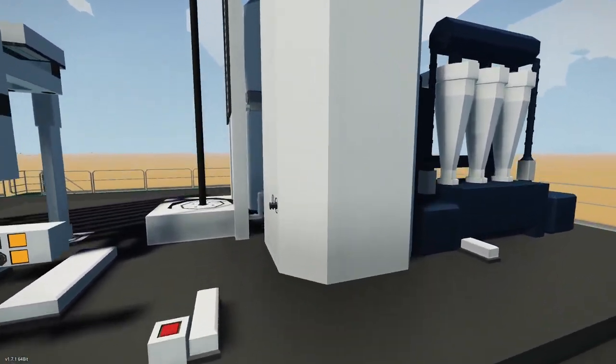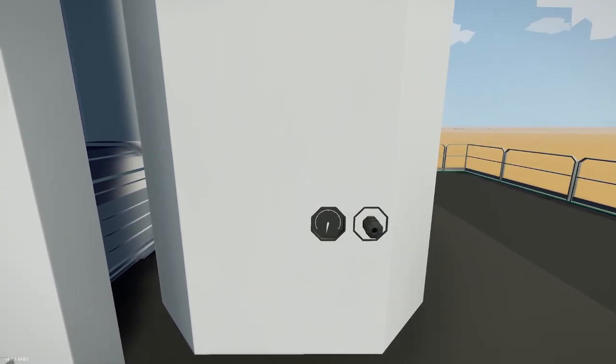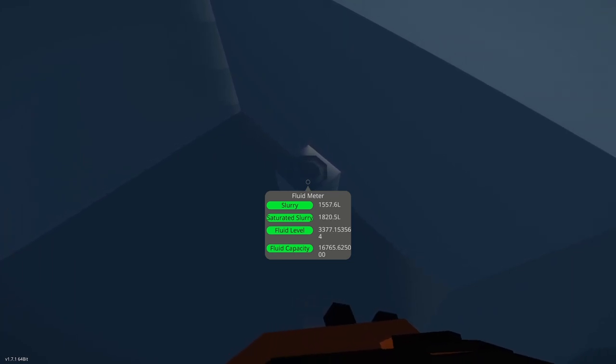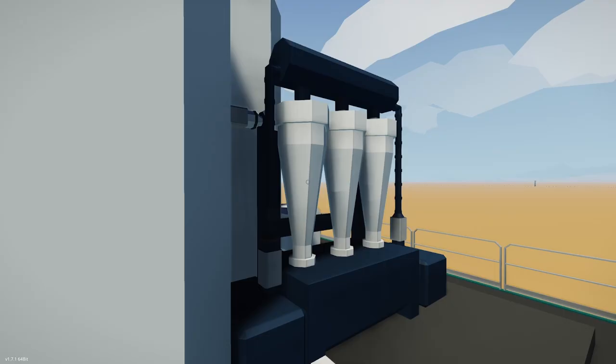As that's coming down, let's look at our waste tank. This is filling — it's taking slurry from the hole, and as you can see it's filling up. It's not 100% efficient. We have 1,400 liters of good clean slurry and 1,800 liters of saturated slurry, so some of the slurry is already clean.